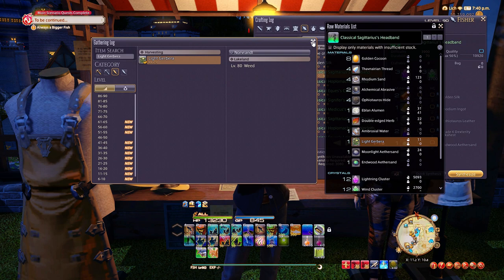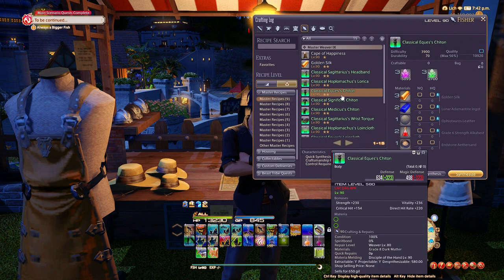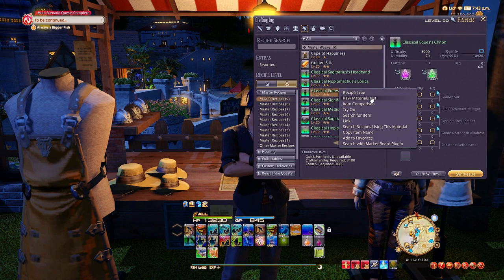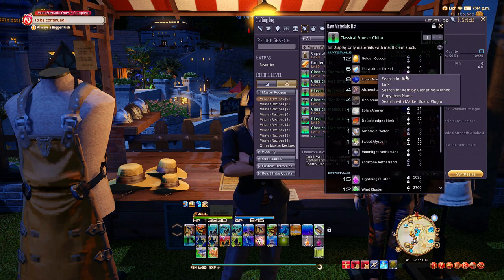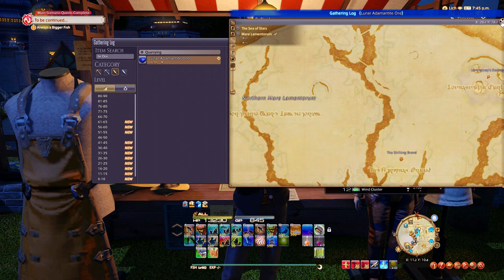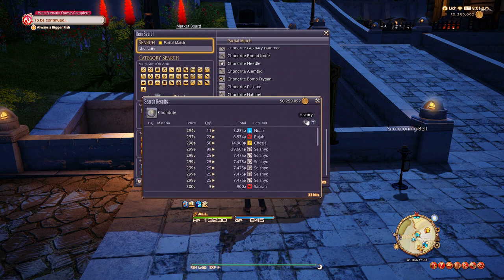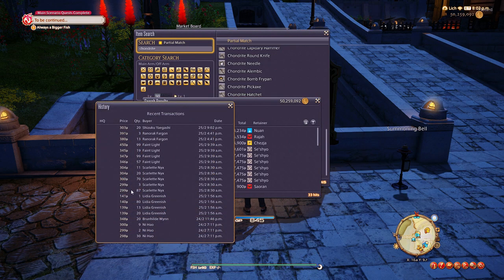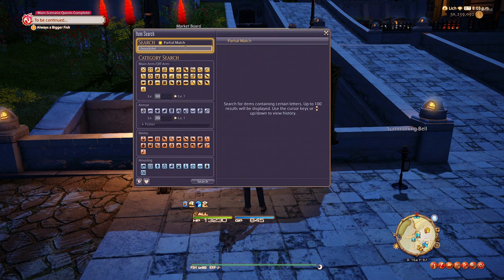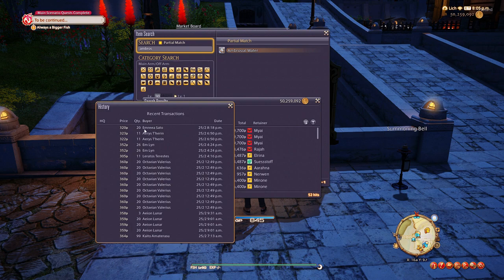I will put a link in the description for a website that I use. Using this website you can search the base material items via the gathering log. Keep note that some of these items will be hidden if you don't have the required folklore book unlocked. Make sure to note any items that are populating any gathering information. For example, let's look at the Chondrite, Ambrosia water, and the Light Jabara. All of these are currently selling for around 350 Gil each and are selling very frequently.